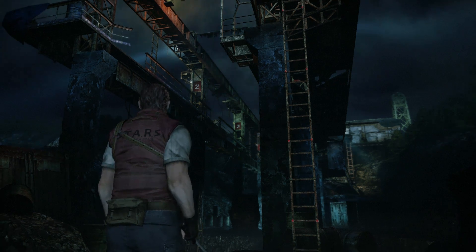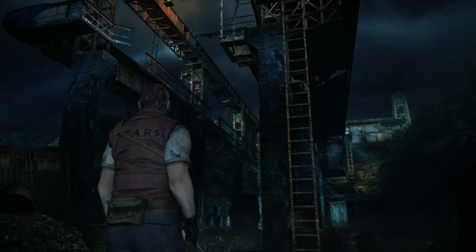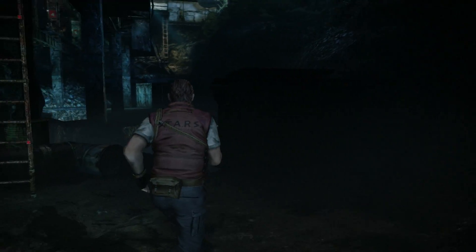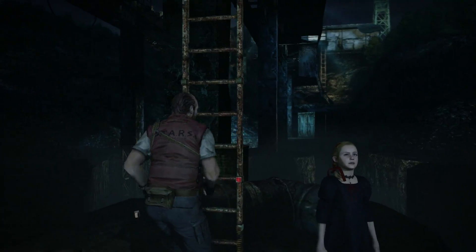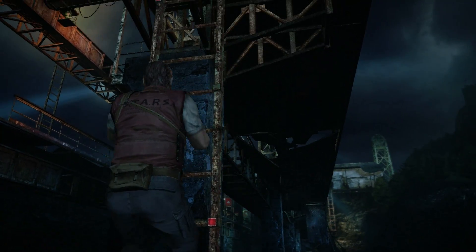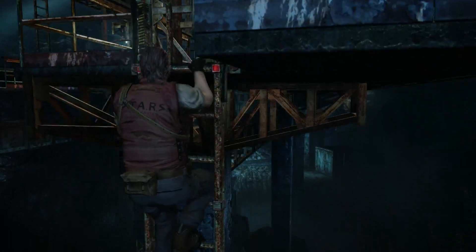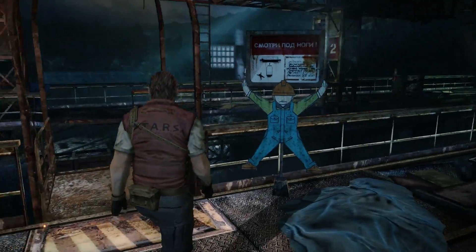Hi, I'm Rob Cram, and today we're taking a look at the Resident Evil Revelations 2 Episode 4 Barry crane puzzle — if you can call it a puzzle. Basically there's a nice automatic shotgun to grab, and you just got to navigate across. I'll quickly show you how to do that in the least fuss possible. When I first attempted it I got a bit stuck, so I'll talk you through what you need to do.